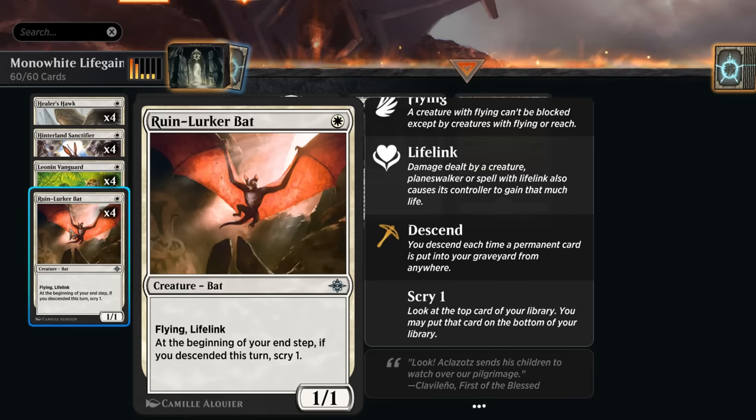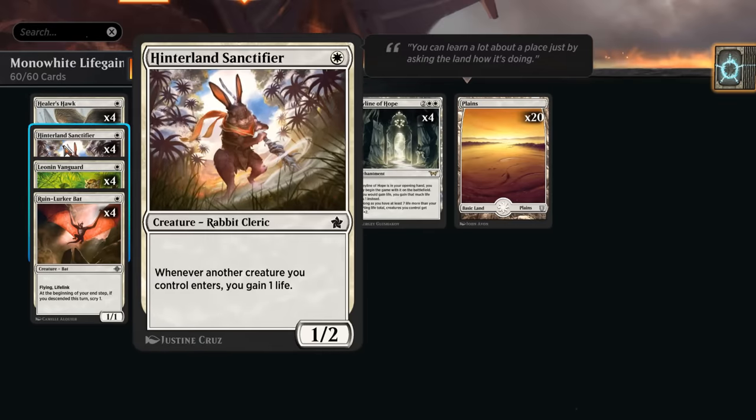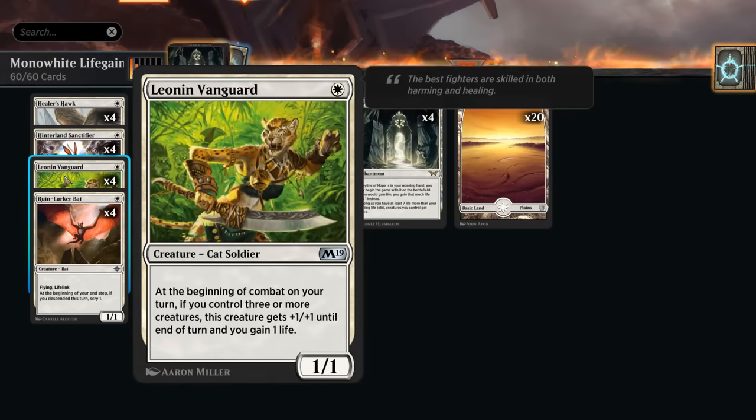Cheap evasive creatures that gain life is perfect for setting up some of our synergies. Then Hinterland Sanctifier, a new card in Foundations, says whenever another creature we control enters, we gain one life. We've seen this effect before but getting a 1/2 is maybe a slight upgrade over some 1/1 variants we've had in the past. And then Leonin Vanguard is back as well, which can potentially gain life if we control three or more creatures at the beginning of combat, getting a +1/+1 as well.